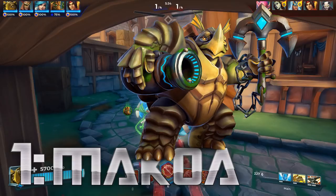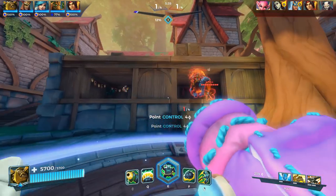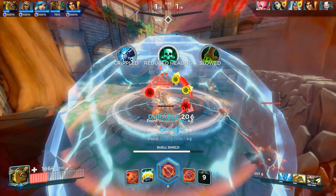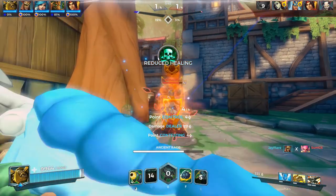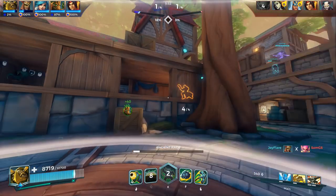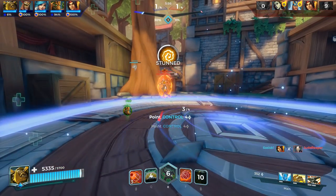Number 1: Makoa. Makoa makes his way onto the number 1 spot on this list because he can be absolutely devastating on the objective and has strong killing potential, especially in higher level matches. His iconic hook can automatically turn a fight into a 5v4 if his teammates are smart and shoot at the powerless victim in his clutches, and the higher up your elo goes, the more likely this is to happen.